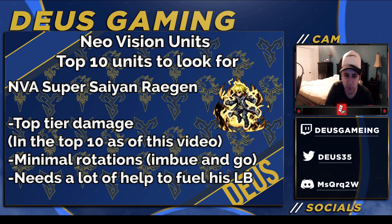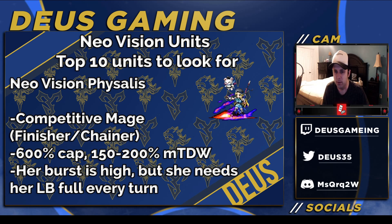Moving on, we have Fizzless. She hasn't really been power-crept at all — even though Sol and Fina came out on the JP side, she's still competitive. She can be a magic finisher or a chainer. She has a 6x cap and 150% true dual wield in normal form, and 200% true dual wield in her Brave Shift form. She has good killers and really high burst. The main drawback is that one of her best moves costs her entire Limit Burst gauge, but she has an ability that fills the gauge for a few turns to compensate.